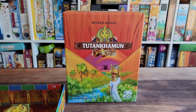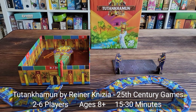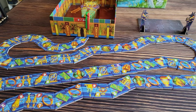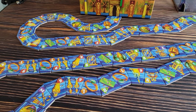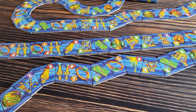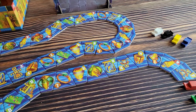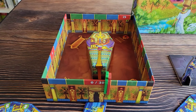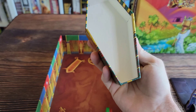Here's Tutankhamen on the table. You are first going to set up your tiles to make a winding blue Nile River. That's what this represents — the Nile River and all the different treasures along the way, as well as different gods that you are going to encounter to hopefully shed yourself of your deplorable sins as you make your way to King Tut's sarcophagus. And this is just a really cool looking shiny sarcophagus.